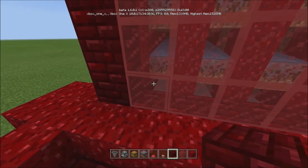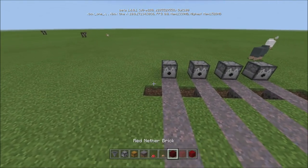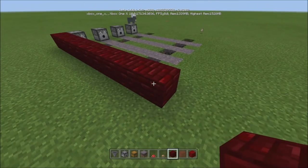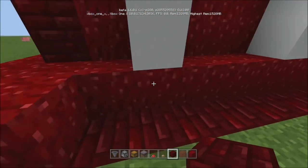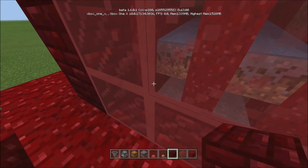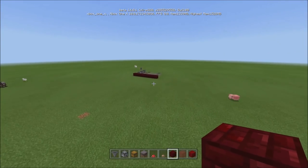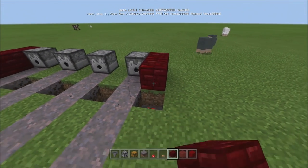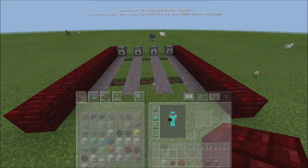The outer ones are this and the inner ones are this. For the outer ones we're going to do nether brick, and come out — I believe it's two past the front. So come here, make it even, and then come out one, two.